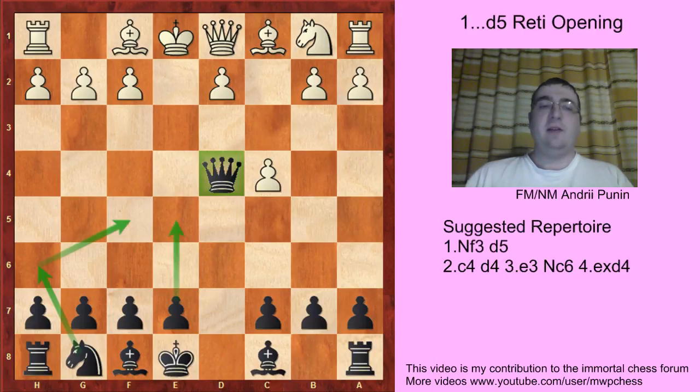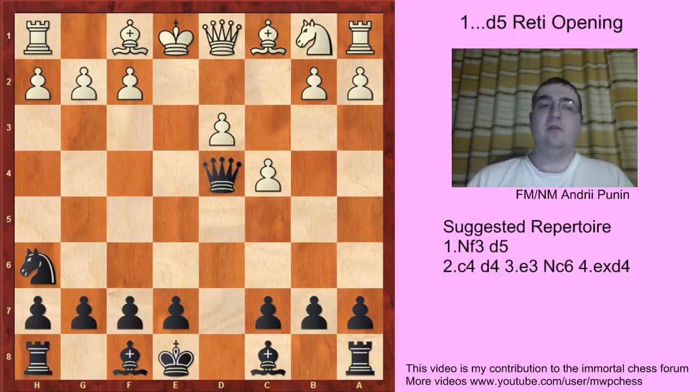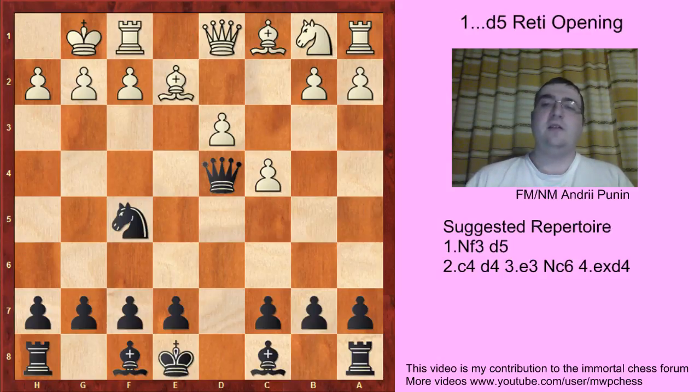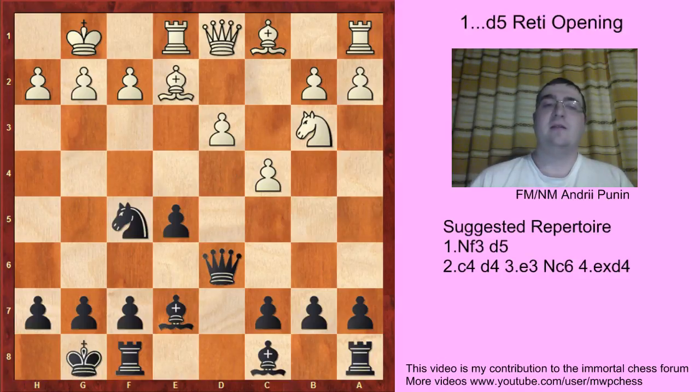Sometimes Black plays e5, sometimes g6 — it depends on the position. If White tries Bb2, then the best move is Nh6, and after Nc3 the game transposes into our main line. If d3, also Nh6 — we will see why in the nearest future. What happens if White plays Nd2 at some point instead of Nc3? For example, Bb2, Nf5. If castles, then it's a good moment to play e5. After Nd2, Bb7, Rc1, castles, Nb3, Qd6 — we control the center.